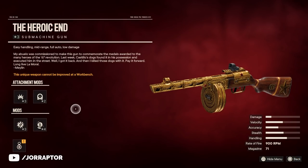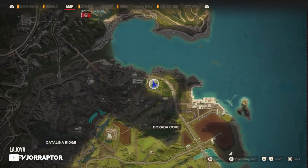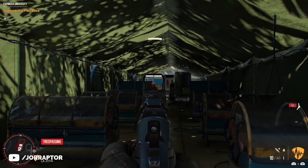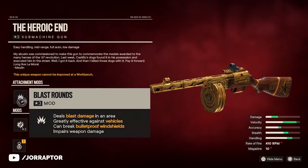Let's start with that amazing heroic SMG, which is a variant of the PPSH-41. You find it very easily by going to a specific location in La Joya — you might encounter one enemy, take that out, and inside the chest you get this amazing gun. It has blast ammo so you can very easily blow stuff up.